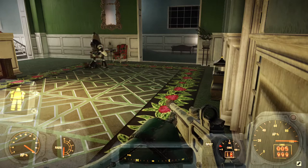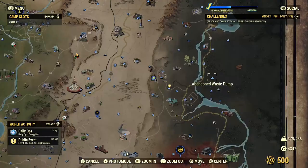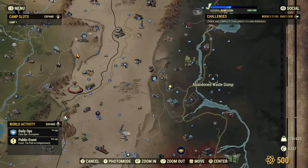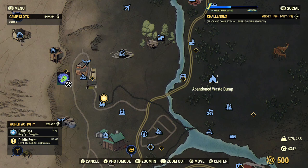Obtaining the gun itself is pretty hard. According to the wiki, here in the abandoned waste dump — as you can see here on the map — a few deathclaws spawn around there and they have a really high chance of dropping this weapon when you kill them. Although I've hit this place a few times and didn't get it, according to the wiki the drop chance of this weapon is extremely high there, so that's up to you.